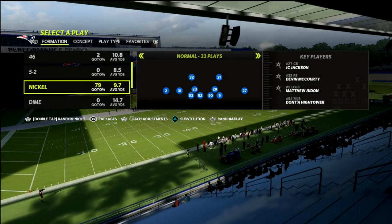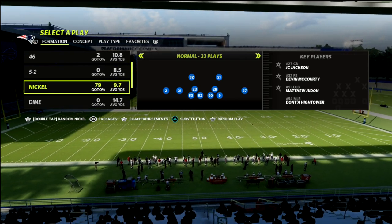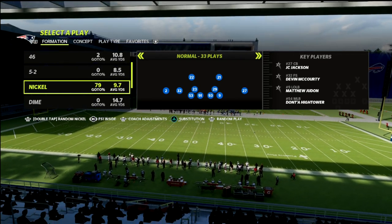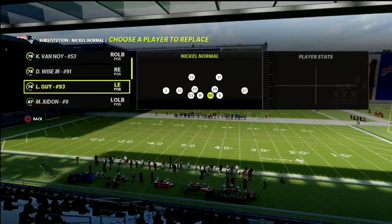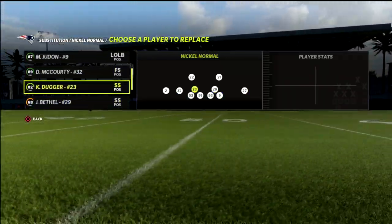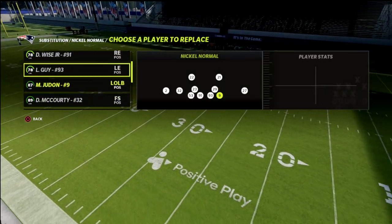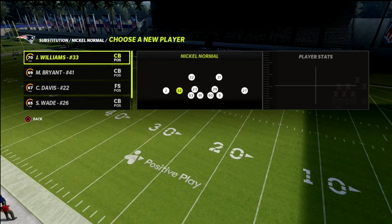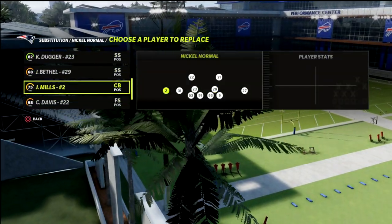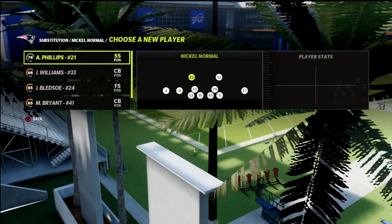What we want to do here is go to the packages and flick the right joystick to the left to put the free safety inside one package on the field. You'll need to make sure you have your personnel where you want them — you can re-sub in your slot corner and put the safety back at the top of the key if you want to do that.